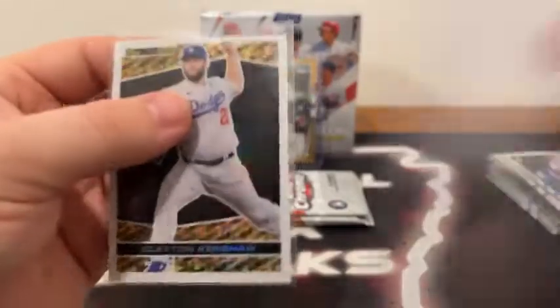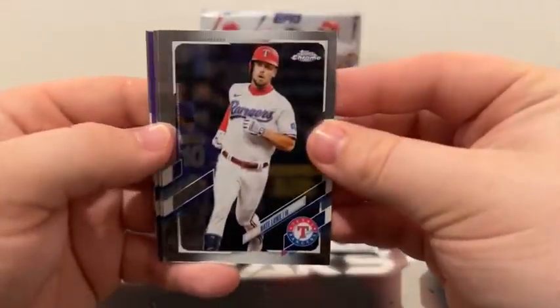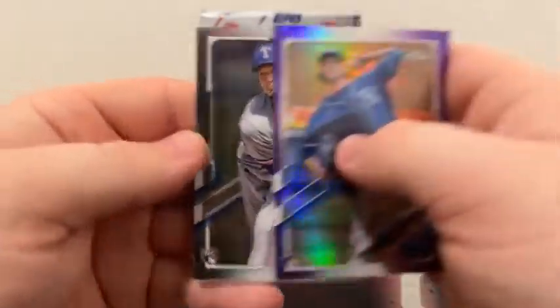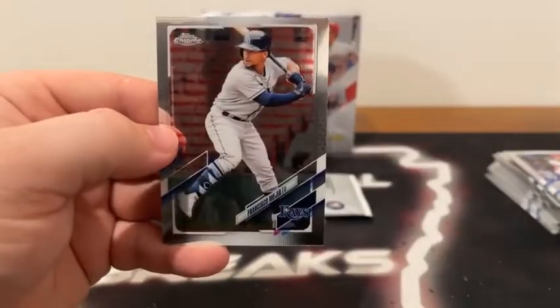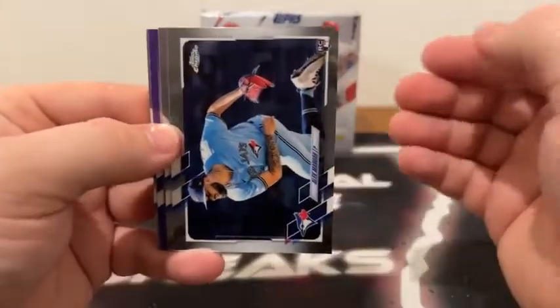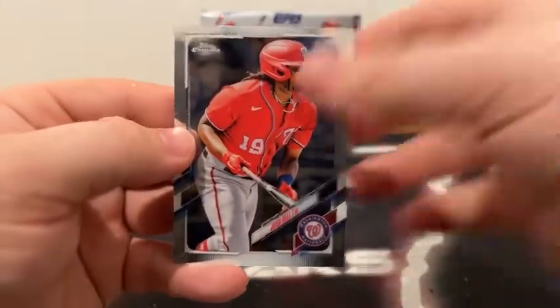Nice hit there. Three packs left in this box — and don't forget we've also got a little hit to reveal. Nate Lau for Texas, Wilson Ramos to Cleveland, a purple Daniel Lynch, and a base rookie of Koei Ariahara for the Texas Rangers. There is Hunter Renfro to Boston, a purple Gilberto Solicino, Nick Castellanos on the refractor, and Francisco Mejia on the base card. Here is our last pack. We start out with Alec Manoa, Alec Baum to Philadelphia, a purple Albert Pujols, and a base Josh Bell for Washington.